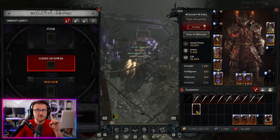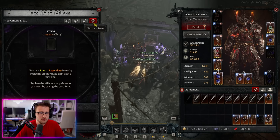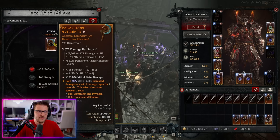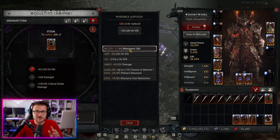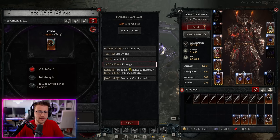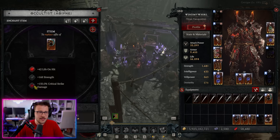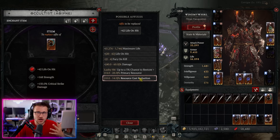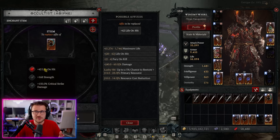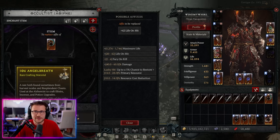Now some big enchanting mistakes and a tip you may not have heard. When you enchant an item, use the 'view possible affixes' icon to check what affixes can actually roll on that gear. Make sure what you're trying to get is actually obtainable before you start enchanting — otherwise you'll waste hundreds of millions of gold and angel breath trying to get something that can't roll on that piece.